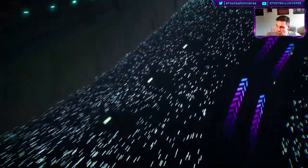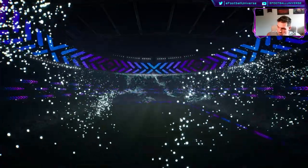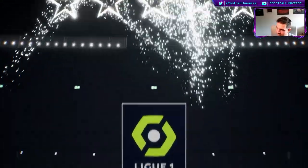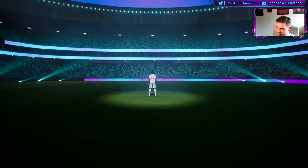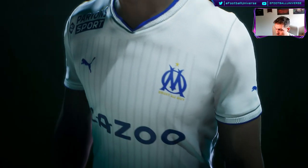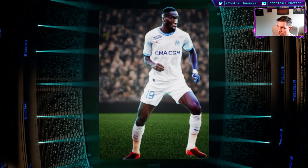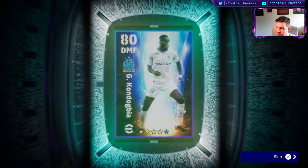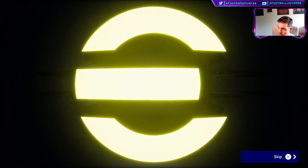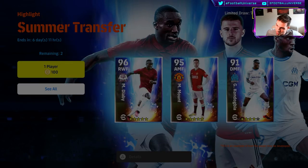We're going to open the packs now. I'm hoping for the Abbey — but I probably guarantee I'll get Condogbia. And yes — we get Condogbia. Not the worst case scenario though, because on Road to Glory we already got Timber, Pulisic, Condogbia, and Asensio. By law of averages we should get the Abbey, Mount, or Pau Torres in the next ones.